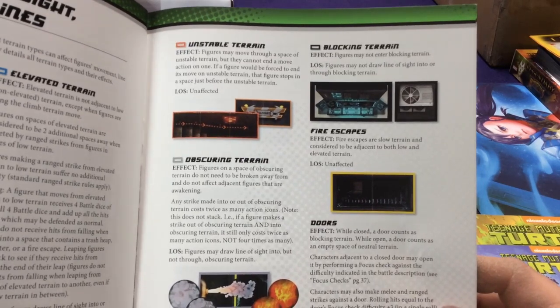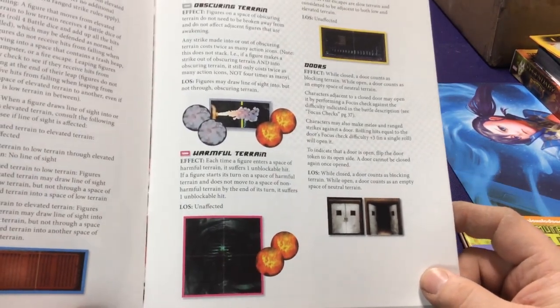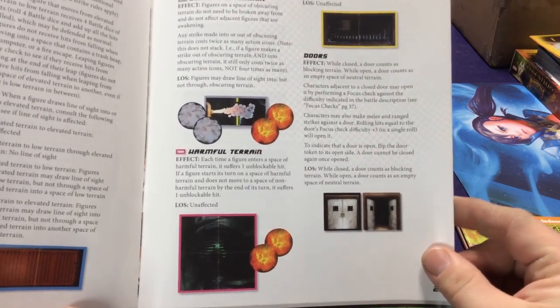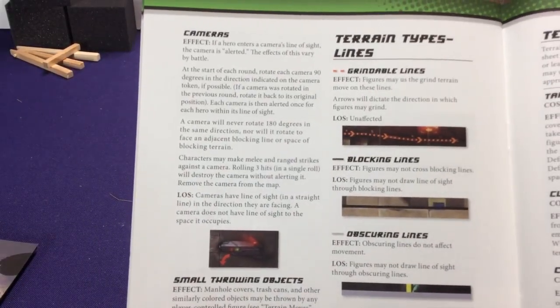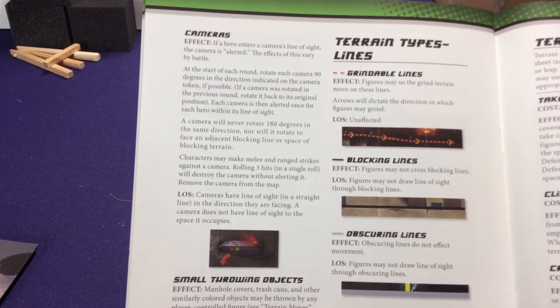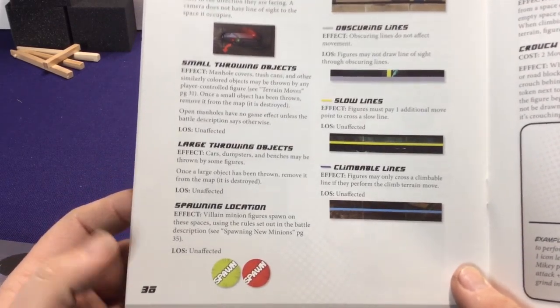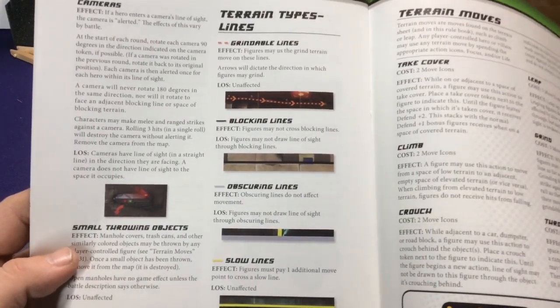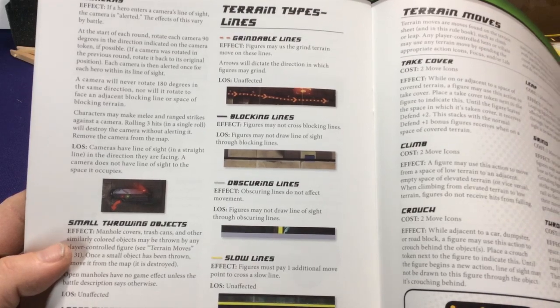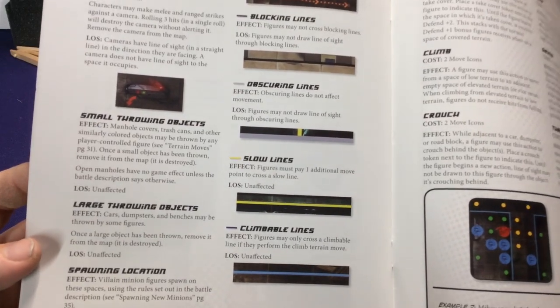We also have unstable terrain which is orange, blocking terrain which is black, fire escapes, gray which is obscuring terrain, harmful terrain which is pink, and then doors. We also have cameras which have special maneuvers — they rotate 180 degrees every turn. There are different object types: spawning locations, large and small throwing objects, and various line types — grindable with the dotted orange line, blocking, obscuring, slow, and climbable.